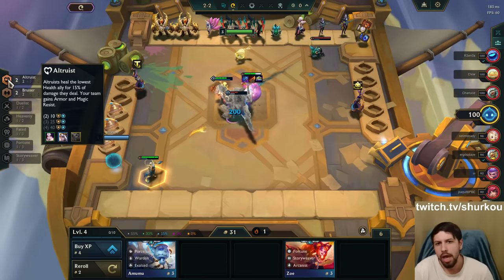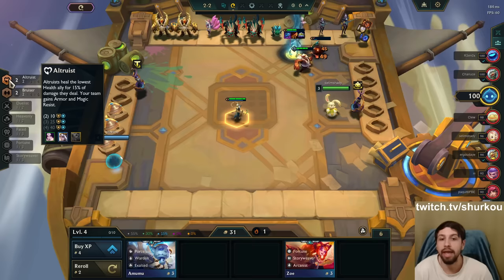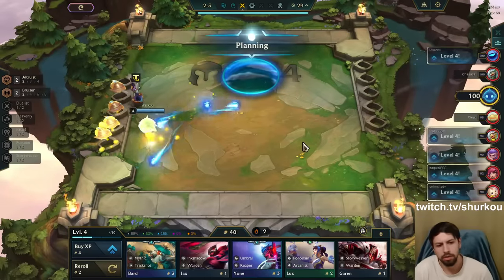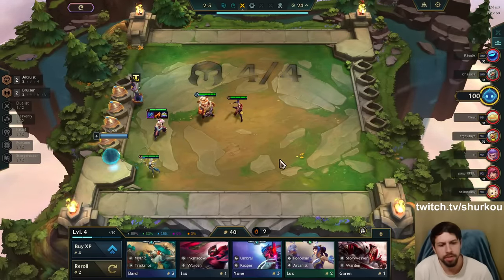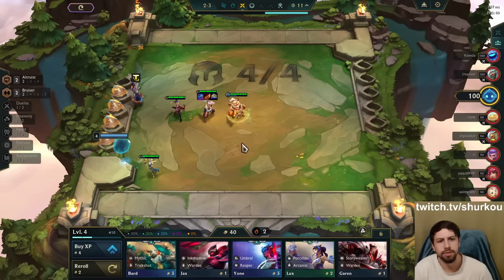I have Altruists. Altruists heal the lowest health ally for 15% of damage dealt. Your team also gains armor and magic resistance. Very simple. I want to make 30 gold. I'm getting bonus XP and interest rate. We're good to go.